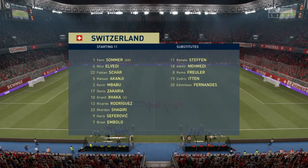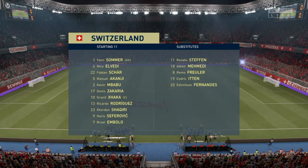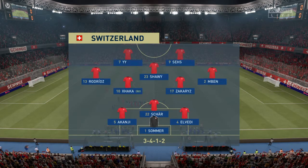Here is the line-up for the hosts today. The Swiss international Jan Sommer is the goalkeeper. Manuel Akanji plays with Nico Elvedi in central defence. And so many different ways to configure an attack — in this case, it'll be two men up front.